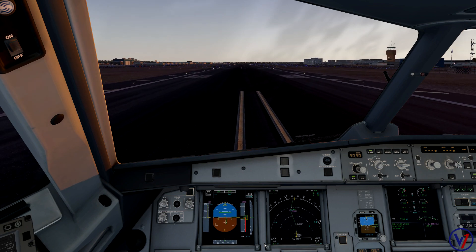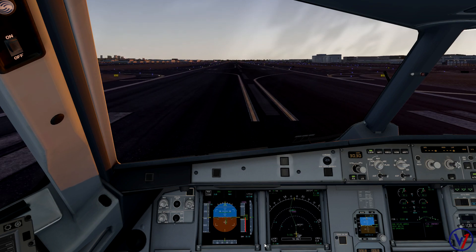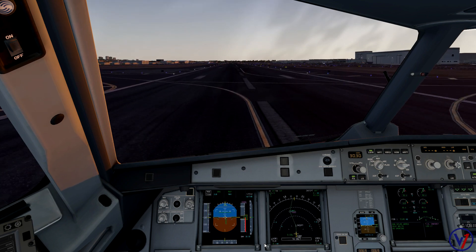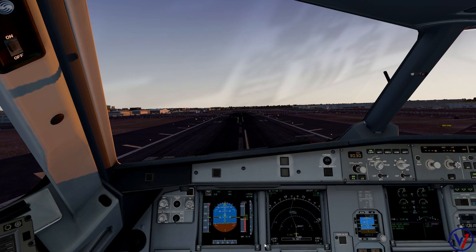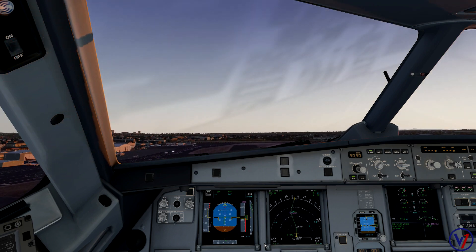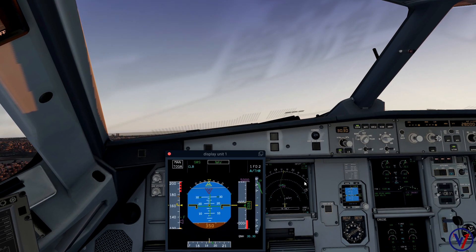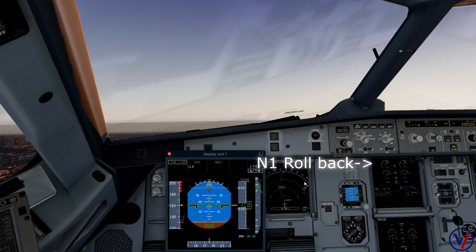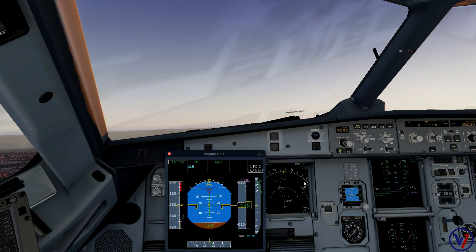TOGA, SRS runway — auto thrust is blue. Eighty knots, thrust set. V1, rotate. Positive rate, gear up. We're waiting for 860 feet to begin our power reduction. There it is — thrust to climb, auto thrust engaged. We maintain configuration and pitch for V2 plus 10.